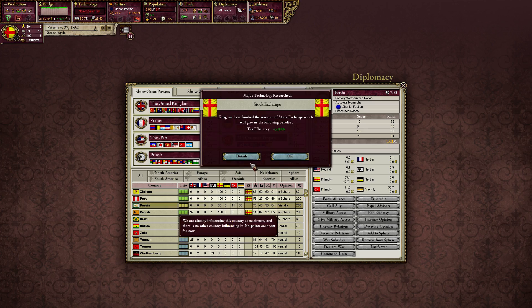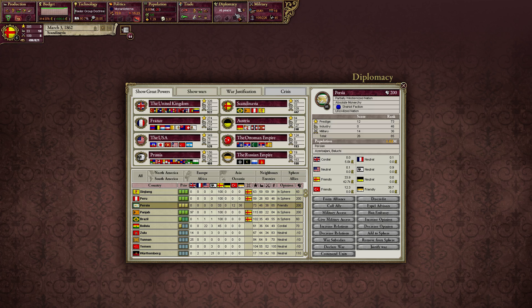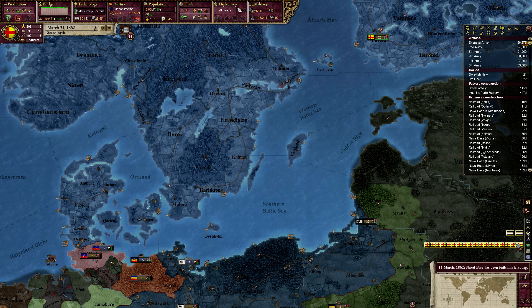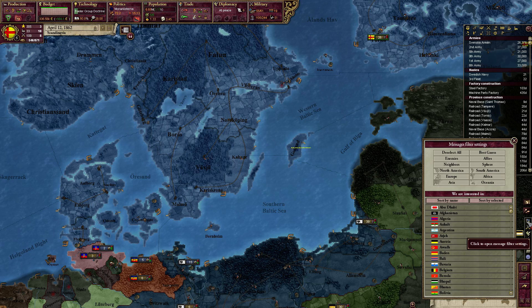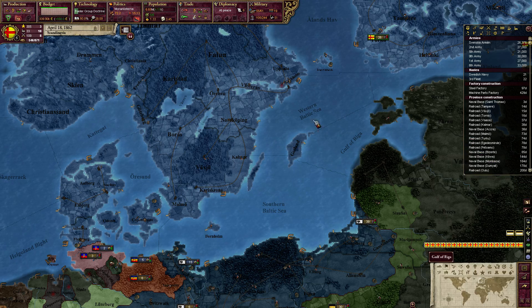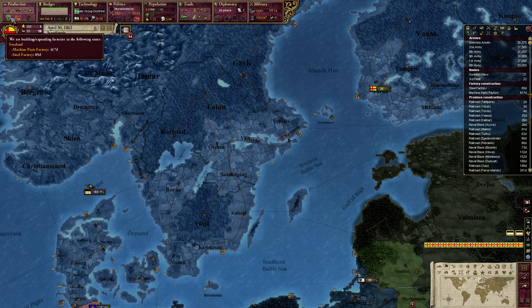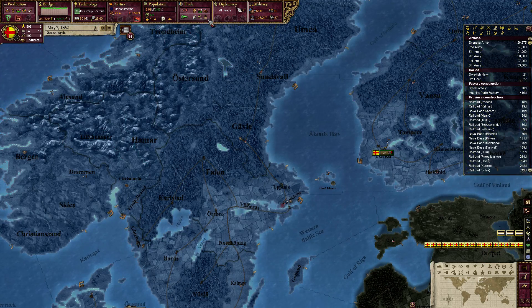I think someone's lowering my opinion with Persia, and I'm not getting pop-ups about it. Persia is friendly, right? I'm not crazy. Let's just wait and see. I had changed some message settings around. Naval bases! Look — machine parts factor, that's mine, but still. That'll be done soon-ish.